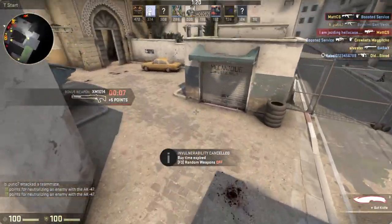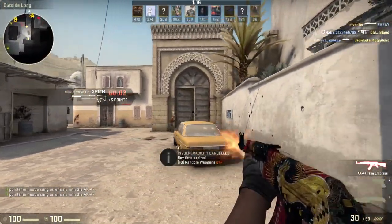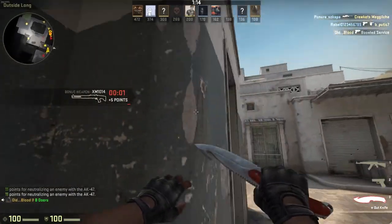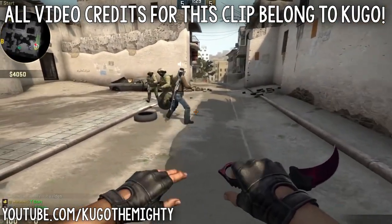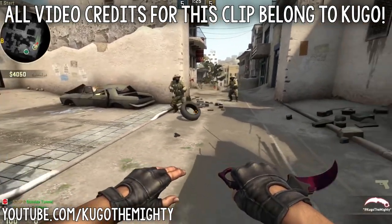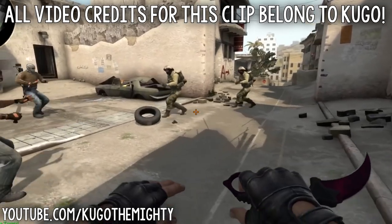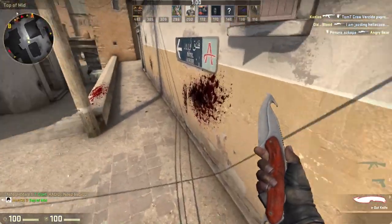On the old Dust 2 map in T-spawn there used to be a tire that you could kick around like a football. Here's a clip of Kugou and Fitz kicking around the tire — and I'll keep that clip short, otherwise you guys might get tired of it.